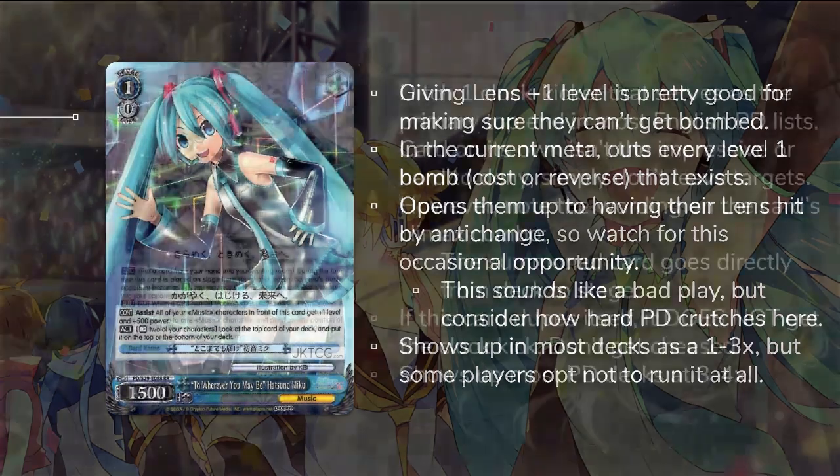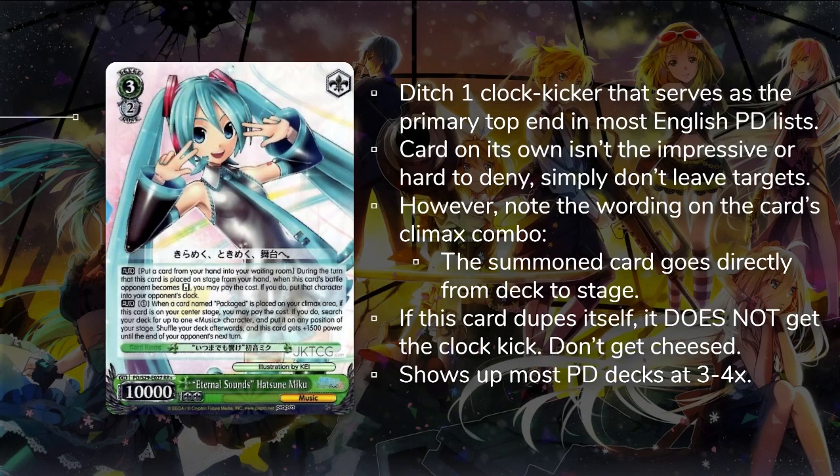Eternal Sound's Hatsune Miku is the finisher for the series. On the turn that you play her from your hand, she gets the on-reverse clock shoot ability. Not very impressive, but this is the best you're going to get with an older set like Project D.Va, and it can still provide that extra chip damage to push them over the top to end the game. Important to note: if the D.Va player is running the climax combo that goes with this card — they don't always, but sometimes they will — the combo summons another copy of itself from your deck. However, the summoned copy does not get the clock kick effect, because it only gets that when you play it from hand. So make sure you don't get cheesed out by that.